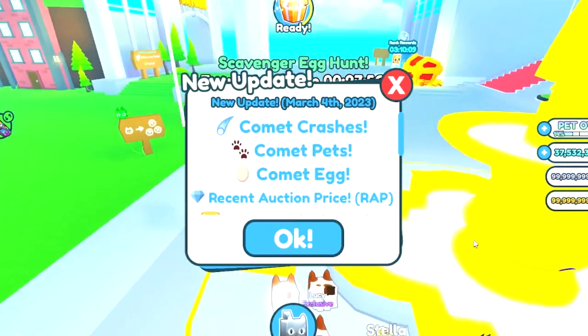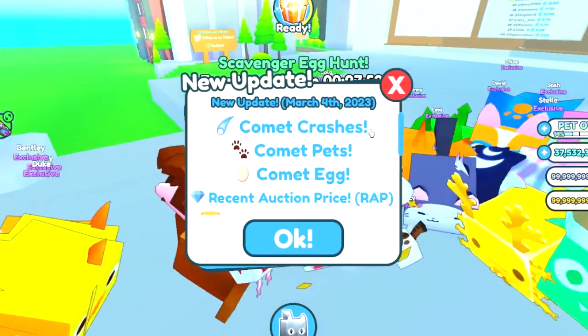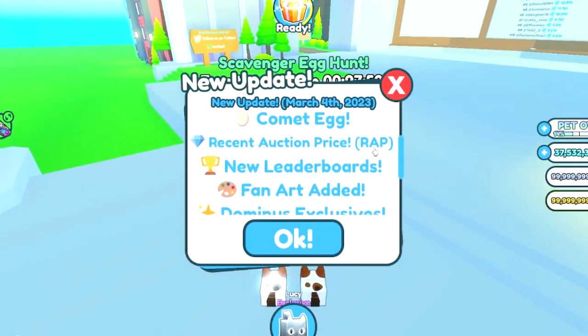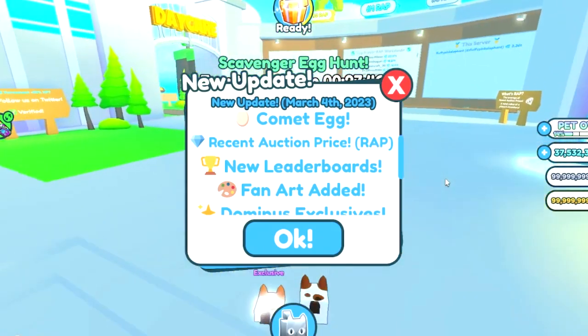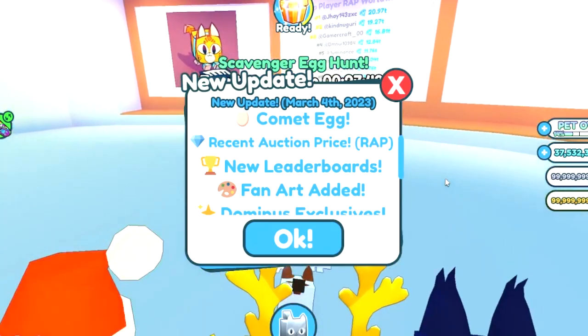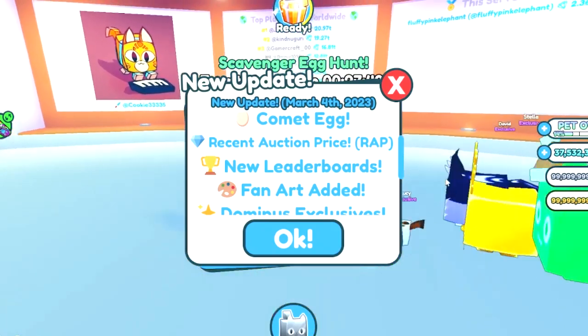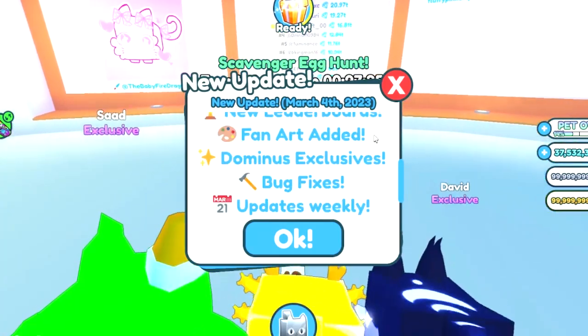This update has a bit of a space theme since we're getting comet crashes, comet pets, and a comet egg. This event will be like a lucky block event, which is super cool. We can also see the wrap on every pet. We've got new leaderboards and new fine art displayed around the map, as well as a Dominus exclusive egg. Of course we've got bug fixes in another update this weekend.